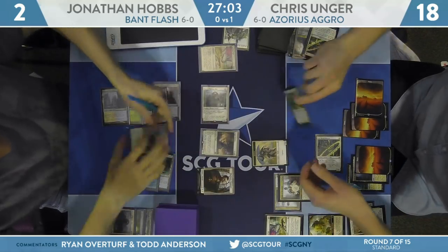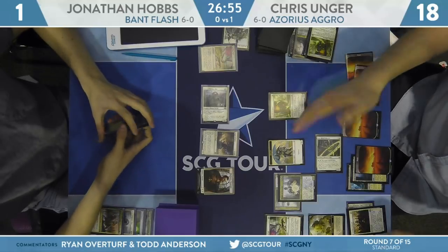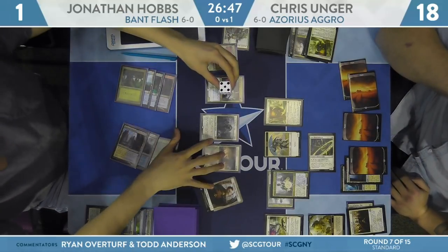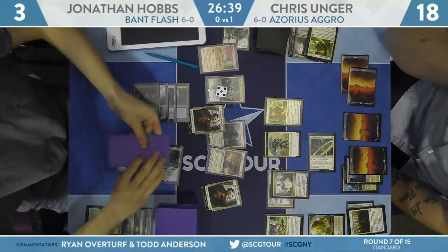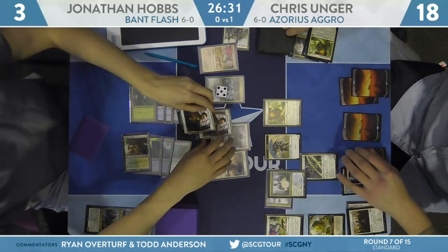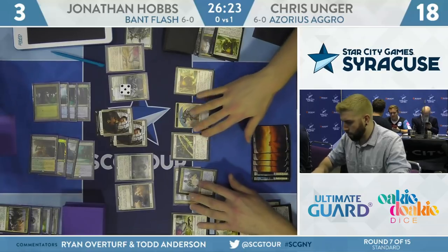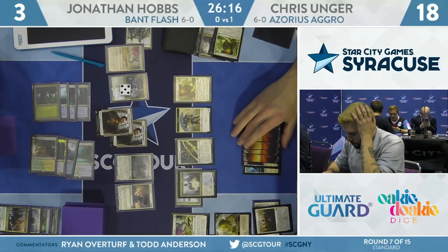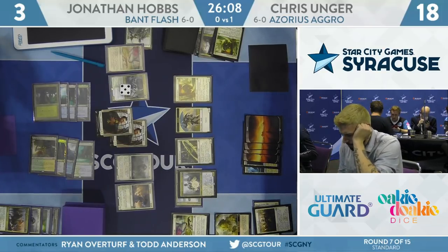Off the top, Hobbs draws a Hydroid Krasis — he's taking over now. Gain two life, draw two cards, goes up to three. That 5/5 flyer is definitely huge. He plays another land tapped — Temple Garden — and we'll go back Unger's way. Unger cast a replacement Snubhorn Sentry on the previous turn but now faces a lot of blockers. The life cushion is also significant when most of your creatures only have one or two power. I don't think Unger is going to have nearly enough juice to fight through all this.